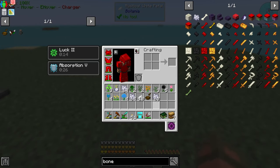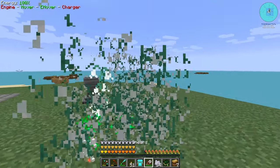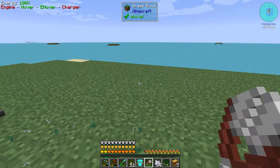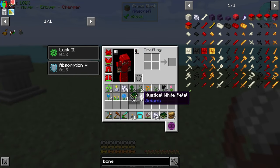See how that works? A single Bone Meal will bring them up, and then you just tear them all back down. What I like to do is keep one of them - just the plant still - and then you have the ability to make more of those if you need it.